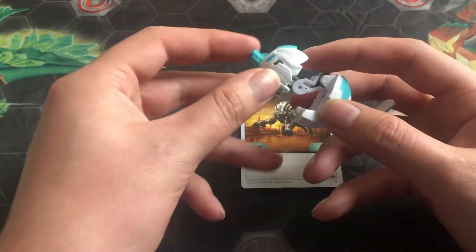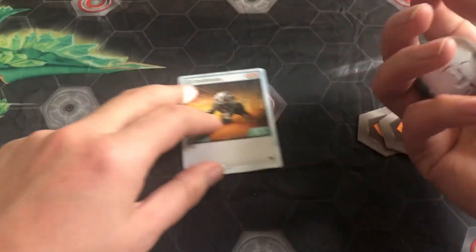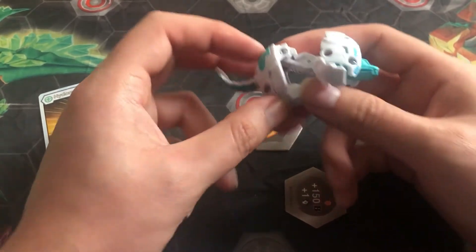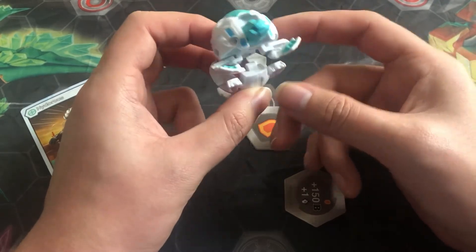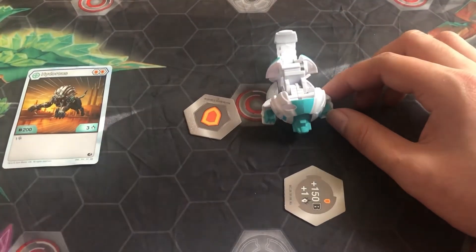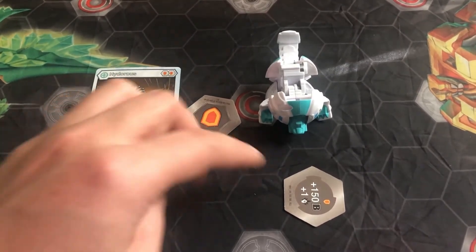Now let's close this guy up. Let's see how he opens up. I do love his core form — it really brings out a lion base. You know, when they introduced Shun Kazami, I thought his main Bakugan was going to be like Styrus from the original. But we got Hydras, who's a lion.